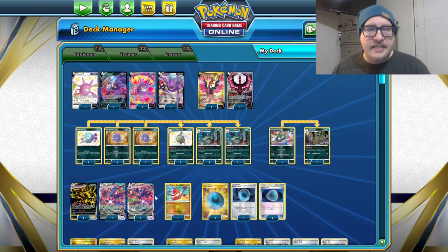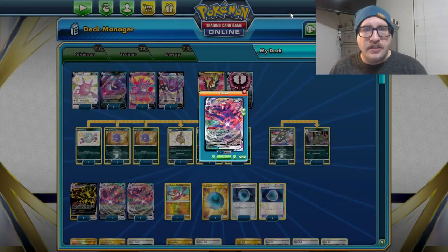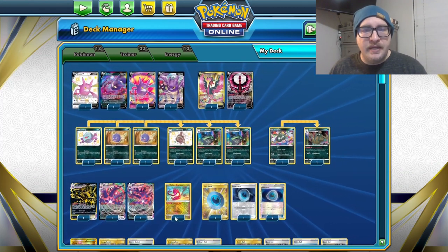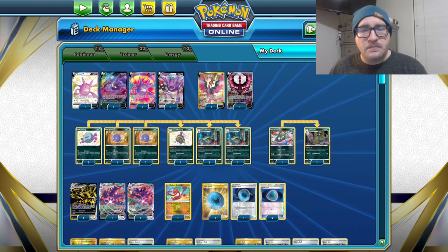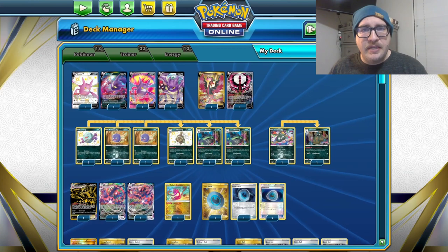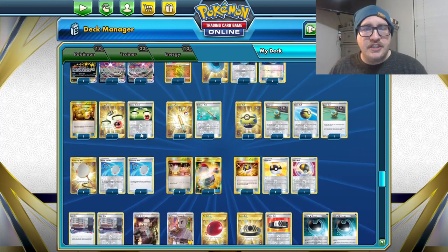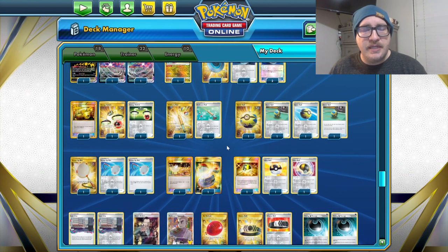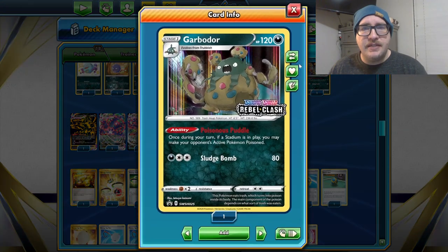The way this works is Eternatus VMAX's Eternal Zone ability won't expand your bench up to 8 unless all your Pokemon in play are Dark types. So as soon as we put Radiant Eternatus down, the following turn we'll want to use one of our 3 Scoop Up Nets to get it back out of the field and hopefully swing for a lot of damage once our bench is expanded. There are plenty of ways to get 2 energy in the same turn using Dire Flame Wings to accelerate one to Galarian Moltres V plus an Energy Switch, or Dark Patch and E-Switch combinations.